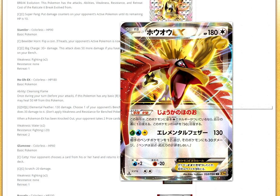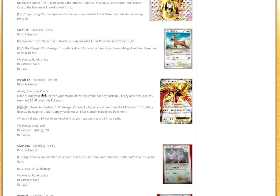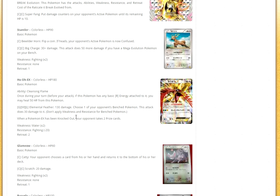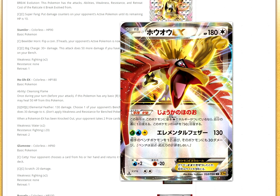Then we have Ho-Oh EX, which I think will work with Smeargle and Bronzong potentially. Its ability Cleansing Flame: once during your turn, if this Pokémon has any fire energy on it, you may heal 50 from it. So with 180 HP you can make that a tank. And Elemental Feather does 130 — choose one of your benched Pokémon, this attack also does 30 to it. You can put a Muscle Band on it and do 150, with 30 to the bench, then Lysandre them up and take two prizes — potentially four prizes. Ho-Oh EX is pretty good, but it has to work with Bronzong to see play.